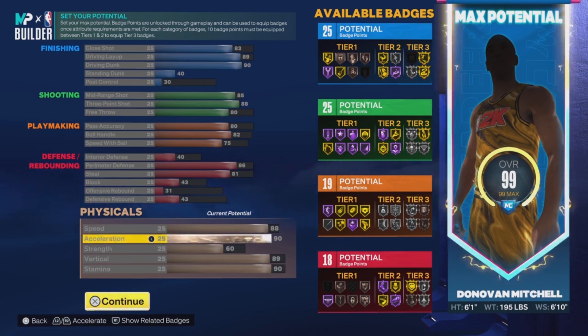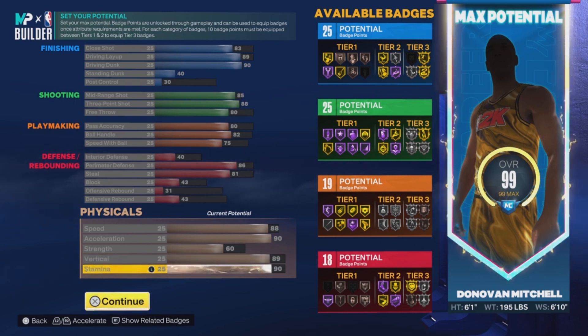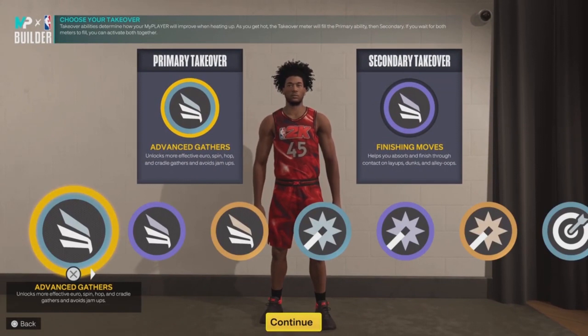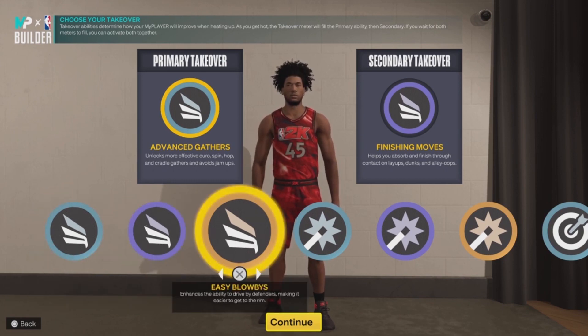For speed it's 88, acceleration 90, vertical is 80, and stamina is 90. This is actually a really good build overall. If I had to place it in the five-on-five context, this build could probably play point guard, but the ball control is kind of low, so I'd pretty much put him at the two.